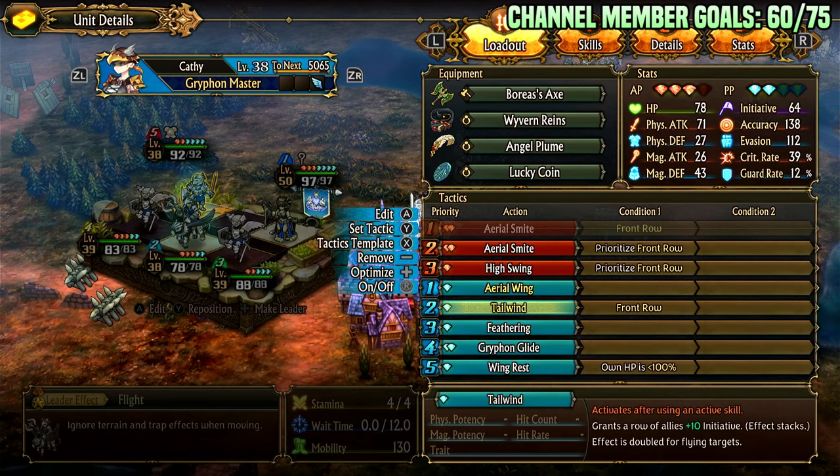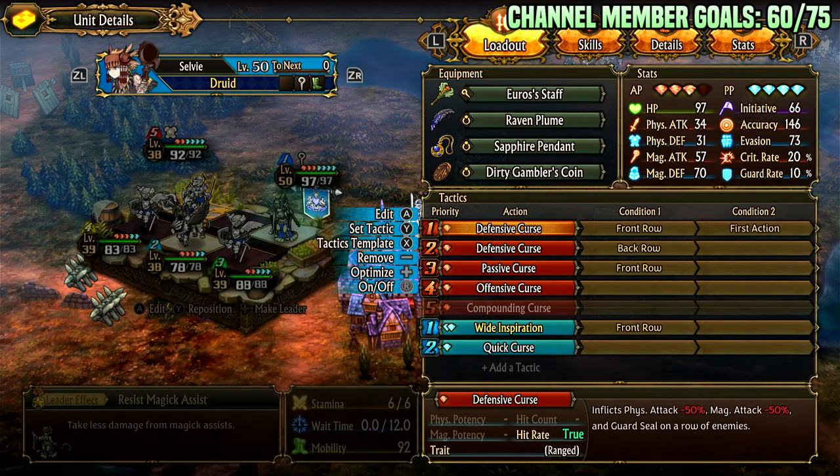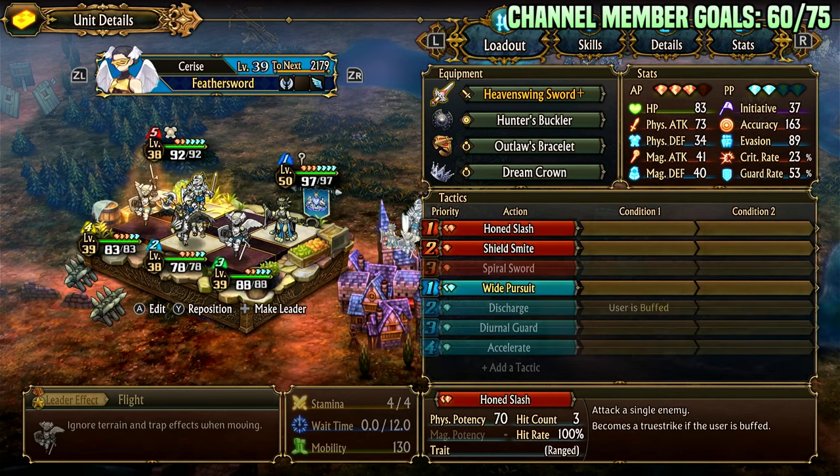You basically kill the front row, and before you hit the front row you defensive curse them so they have half physical and magical defense. The thing we really care about is the minus physical defense. Defensive curse's description is bugged — it actually reduces their defense even though it says attack. So you cleave the front line and then tailwind both of these units.